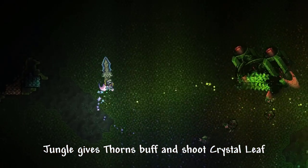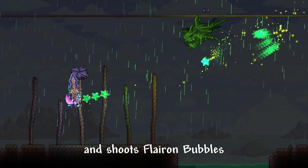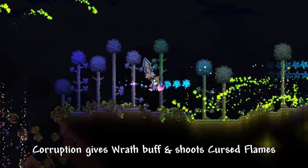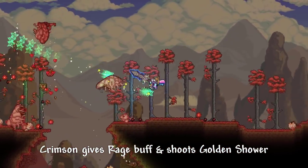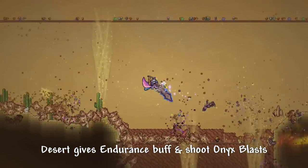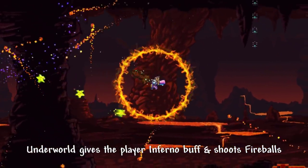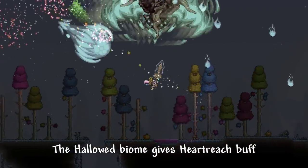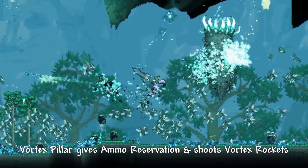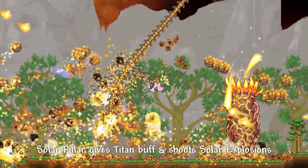Jungle gives Thorns buff and shoots crystal leaves. Snow gives warm buff and shoots iceborns. Ocean or Sulphorous Sea gives wet buff and shoots flayron bubbles. Astral Infection gives Graffiti Normalizer buff and shoots astral stars. Corruption gives rad buff and shoots cursed flames. Crimson gives rage buff and shoots golden showers. Dungeon gives danger sense buff and shoots water balls. Desert gives endurance buff and shoots onyx blasts. Glowing mushroom biome gives pelonger buff and shoots glowing mushroom projectiles. Underworld gives infernal buff and shoots fireballs. Hallowed biome gives heart rich buff and shoots rainbow explosions. Nebula pillar gives magic power and shoots nebula blasts. Vortex pillar gives ammo reservation buff and shoots vortex rockets. Stardust pillar gives summoning buff and shoots stardust shell shots. Solar pillar gives titan buff and shoots solar explosions.